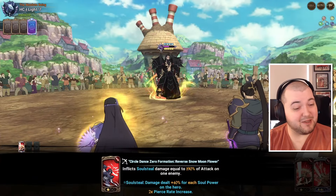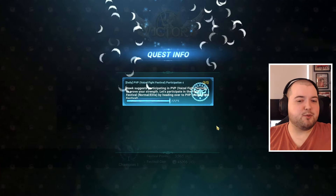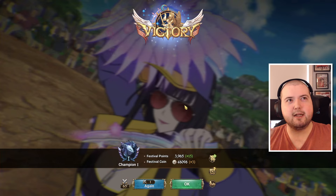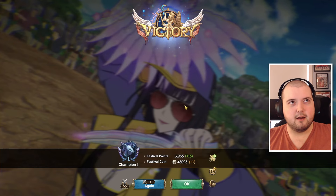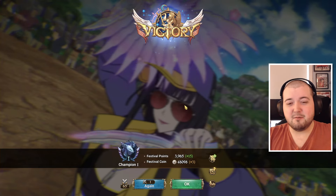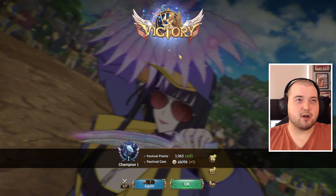A bit disappointed. I'm not 100% sure, but I would assume the way that worked was: it gave me three soul steals, immediately takes all three off and gives me the pierce rate increase from the passive, and then when I go to use the soul steal card it puts one stack on and then removes it because of the way her passive works to use that card. The single target card did do pretty good damage.